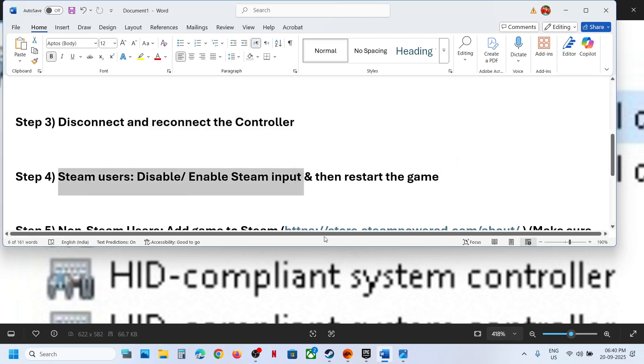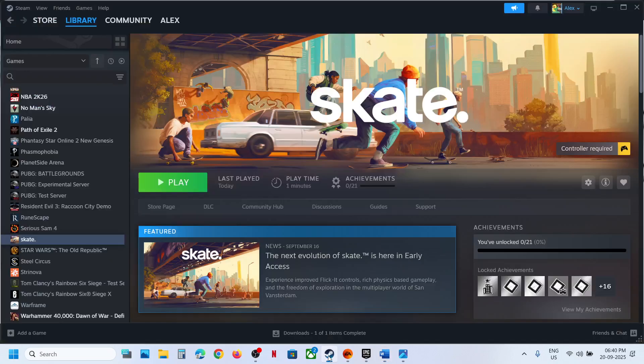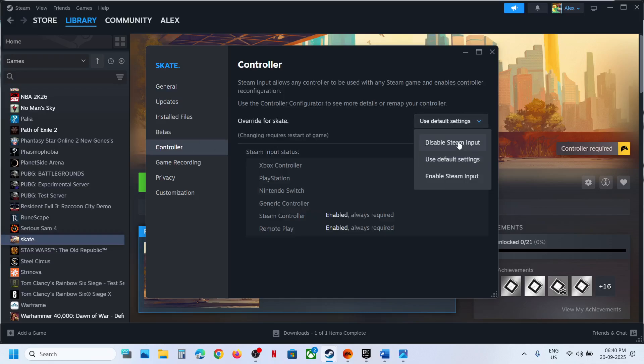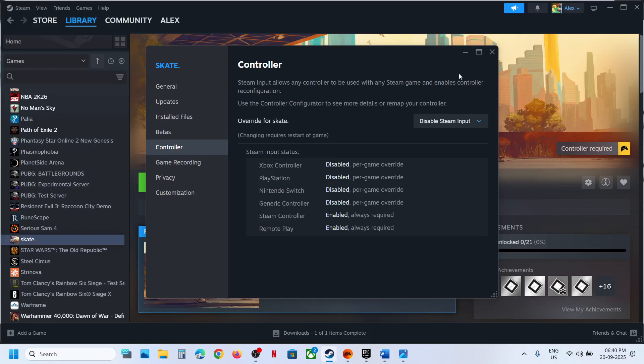If you have the game on Steam, right-click on the game, select Properties, go to the Controller tab, and select Disable Steam Input. Relaunch the game and check. If that does not work, you can also try enabling Steam Input and see which option works for you.